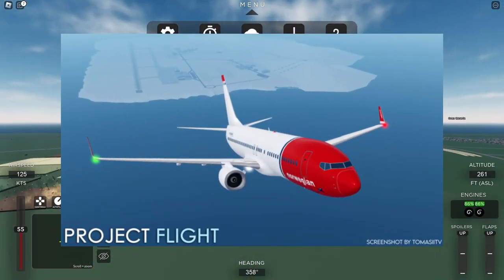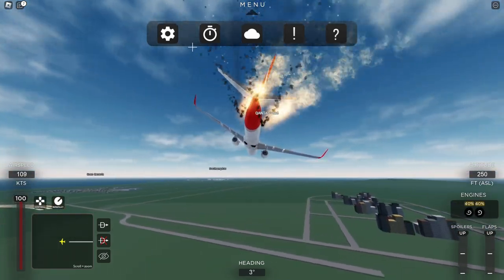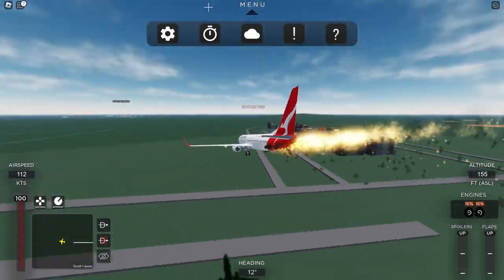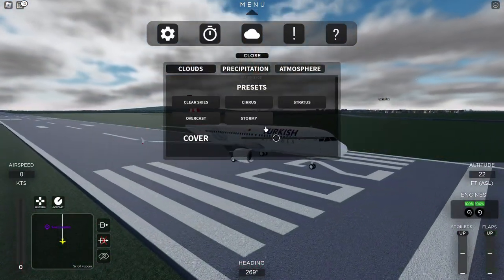However, the description of the game states mobile support will come at a later date. Airports are also very realistic too. In my opinion, the airports are too far away from each other, making the game feel repetitive. The only airports that are close to each other are London Gatwick and Southampton, which is a downside as the game starts to get repetitive and loses its fun.